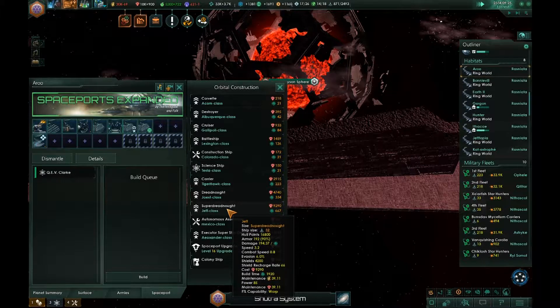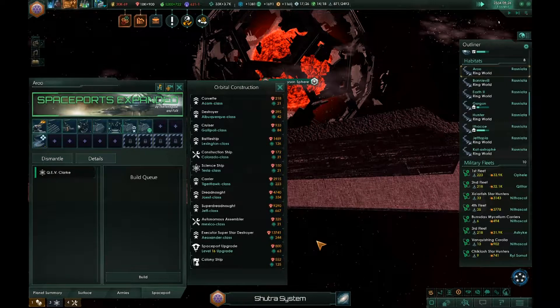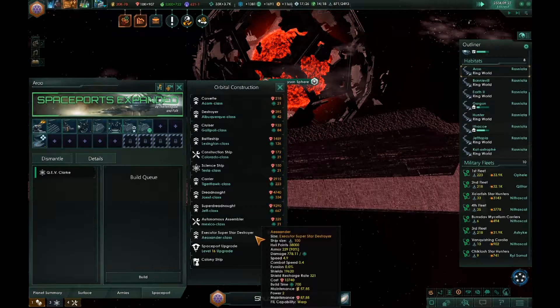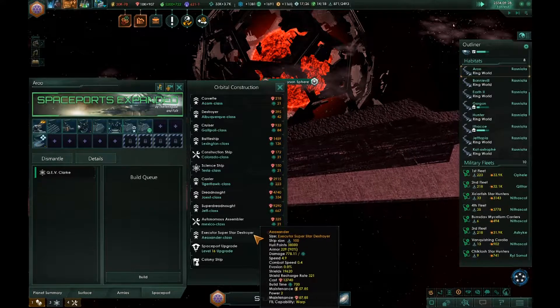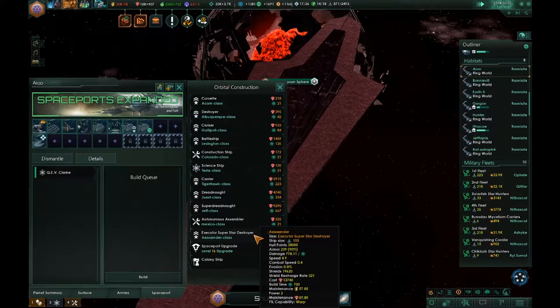It cost about almost 14,000 minerals and 244 days to build. Maintenance is almost 58 energy and minerals just to have this floating around.